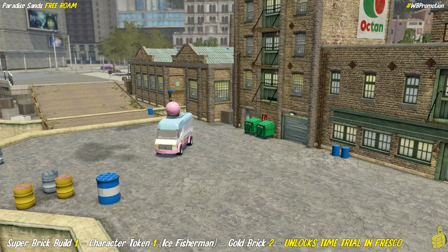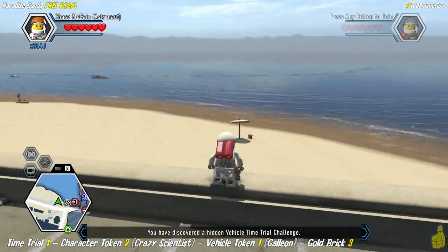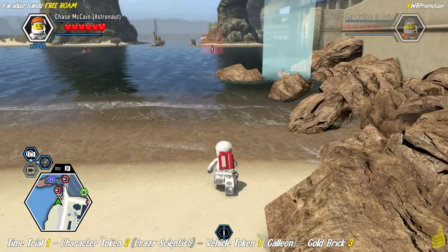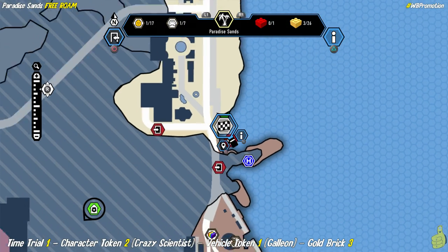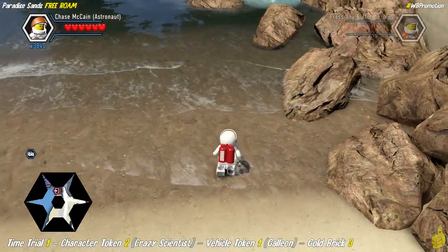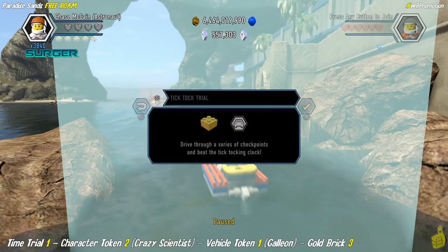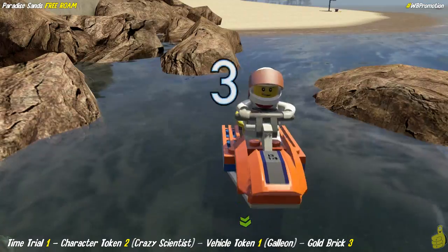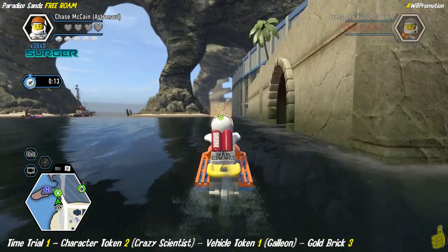Don't get it confused — this is the time trial right here. The ice cream truck has now officially appeared on the docks there, and we can go back and utilize that mission — the tick-tock clock, or some sort of time trial. This one is part of Paradise Sands. We're going to go ahead and get wet a little bit — actually we're going to use our jet pack to successfully land. Tick-tock trial, that's what it is. You've got to make it through all of the beacons within the allotted time, and each time you go through one of those halos, it actually gives you five more seconds.